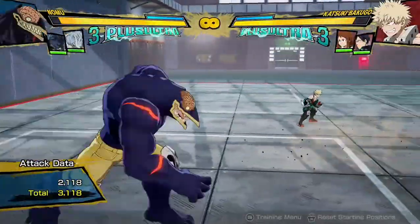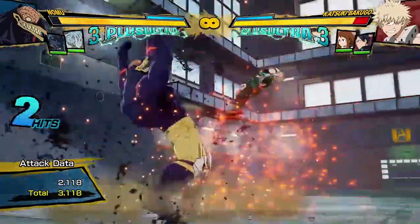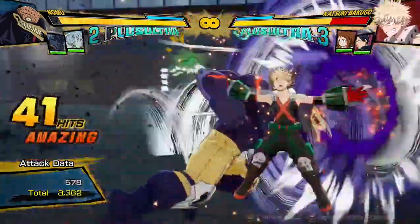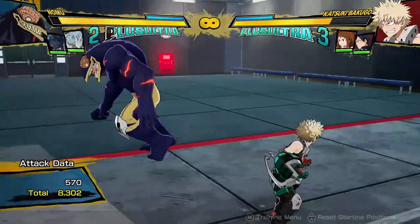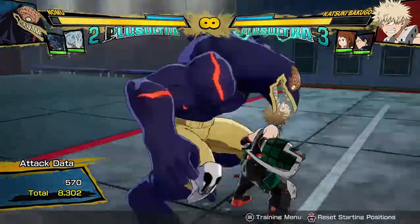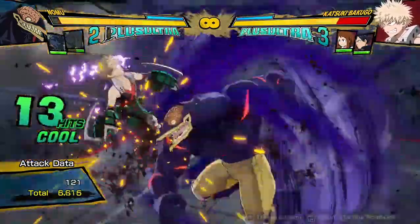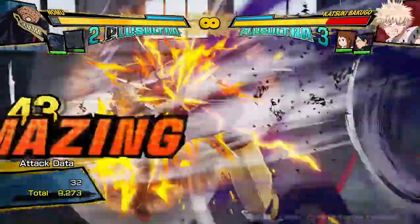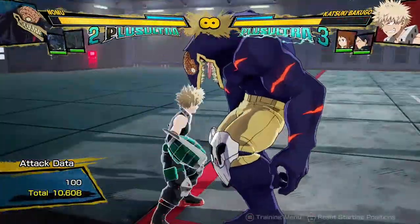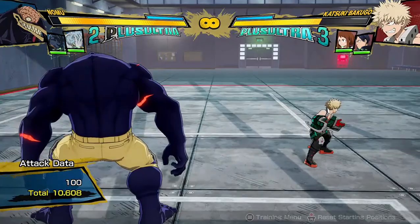Let's get into his combos now. A regular bread-and-butter combo with Nomu is going to be two hits to his tilt Quirk 1, dash cancel, two hits, to mash his Quirk 2 string — 8,300 damage. Not great, but I haven't really been able to find anything that does more. Using supports actually increases his damage quite a bit, especially with this Shigaraki support — 10,600 damage for a single dash cancel, and it didn't really cost anything for Shigaraki because he's back by the end of the combo.